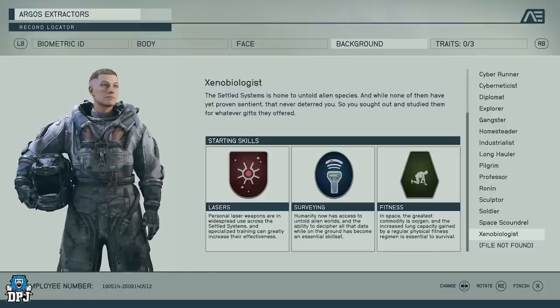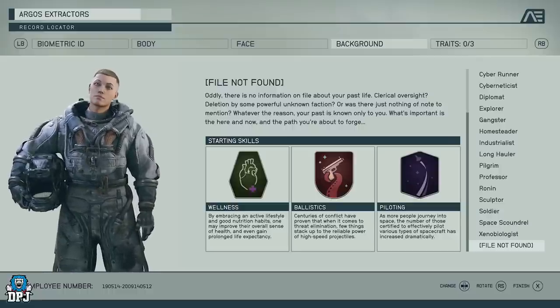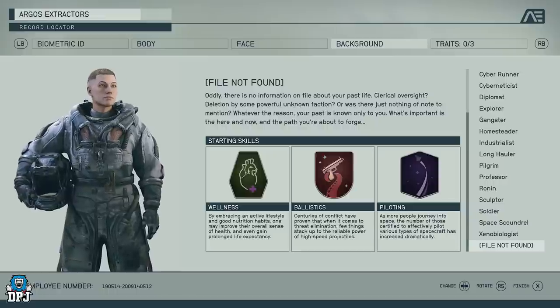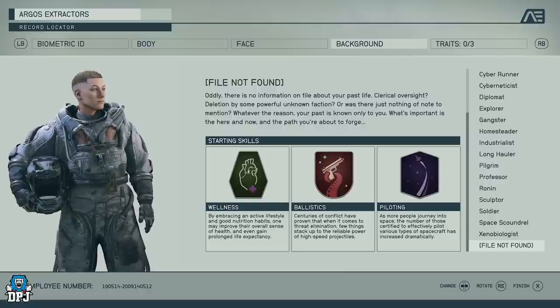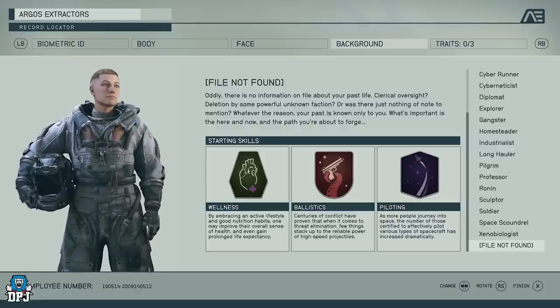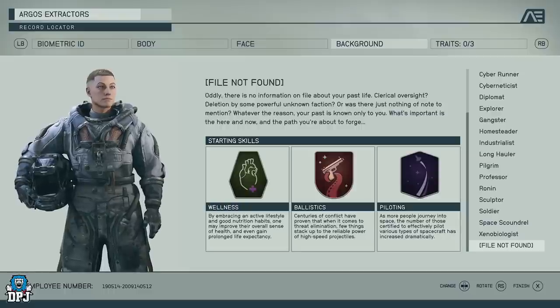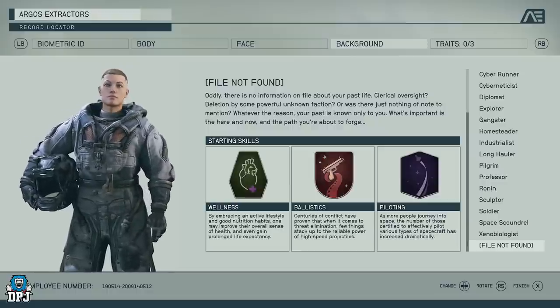Then we have File Not Found, which is an interesting mystery background. There's no information on file about your past life — clerical oversight, deletion by some powerful unknown faction, or just nothing of note. Whatever the reason, your past is only known to you. It feels like you build your own backstory and can choose what your history is in conversations, while other backgrounds have built-in lore. You get Wellness, Ballistics, and Piloting.